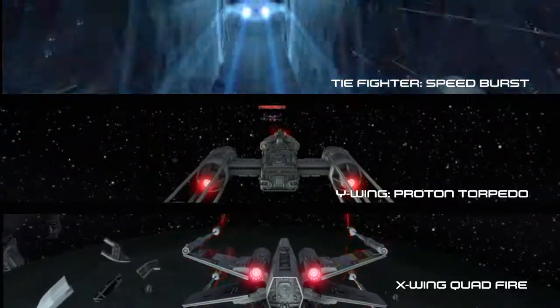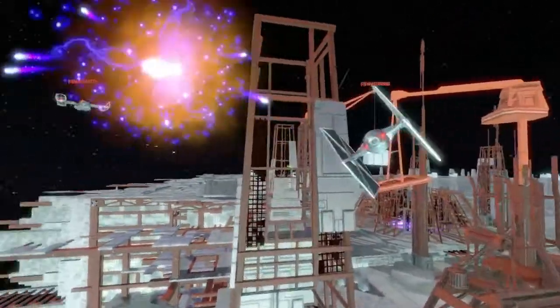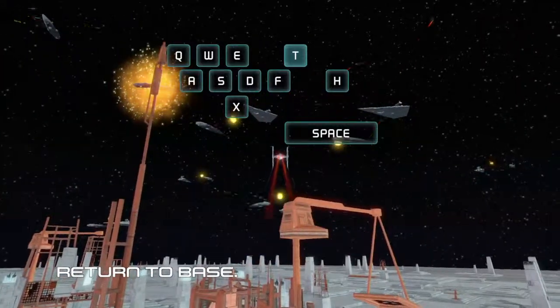All special abilities have cooldown times. Hold down the T key and return to base.